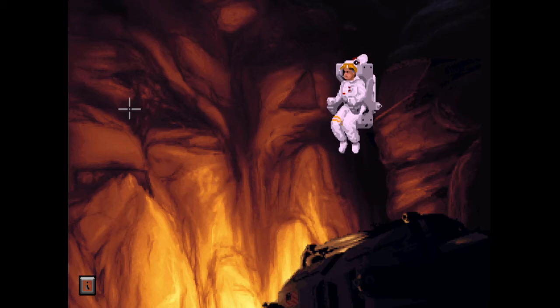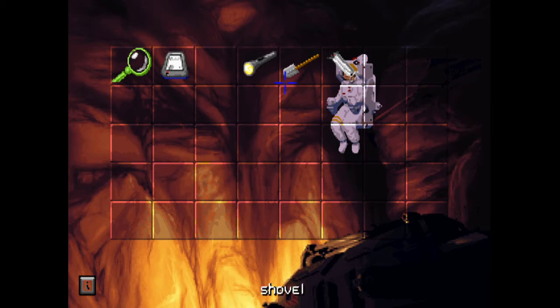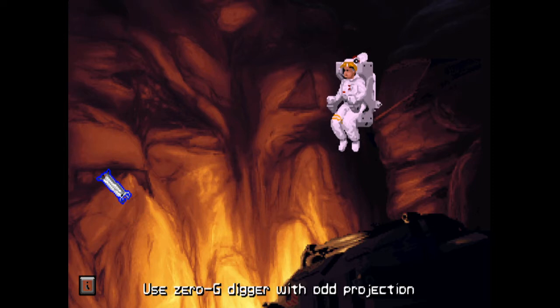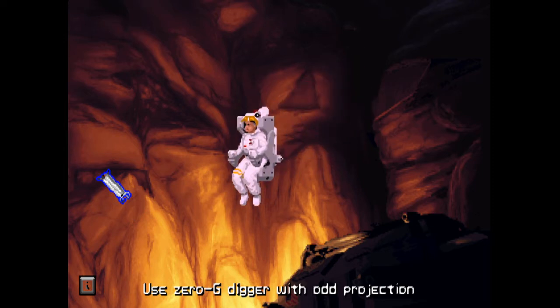Hi everybody, welcome back to The Dig for more point-and-click adventure game action. We are back where we left off in what appears to be some sort of weird tunnel system discovered just under the surface of the asteroid Attila. We're going to try and figure out what the hell is going on. There's a metallic plate we can interact with and an odd projection over here as well, so we'll have to check this out. It's a completely blind playthrough so I'm not really sure what to expect.